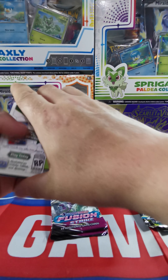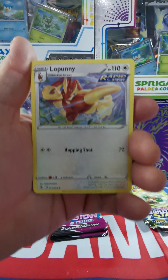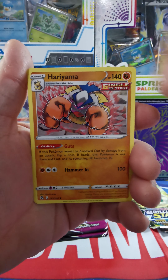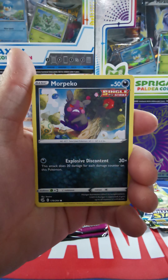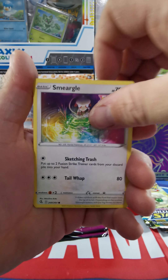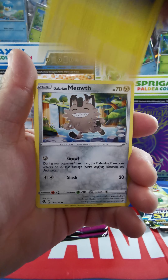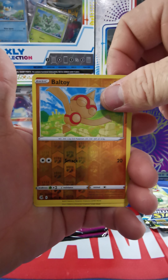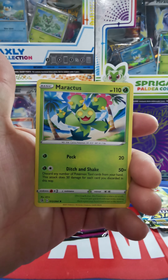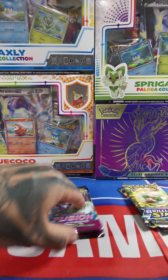Hard pull rates in this. We got Hariyama, Breloom, Morgrem, Smeargle, Qwilfish, Tynamo, Galarian Meowth, and Baltoy with a Miraculous. Alright, not the best, not the best.